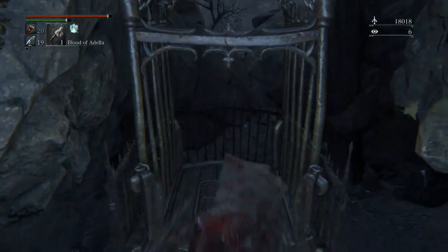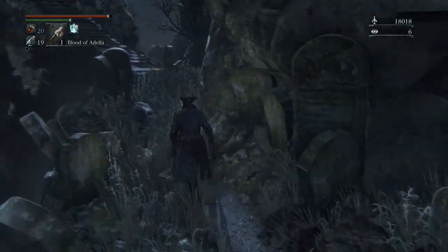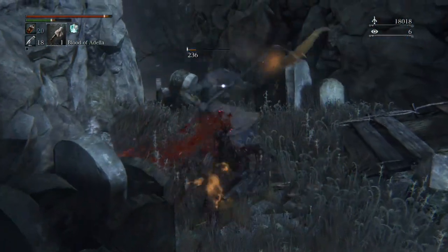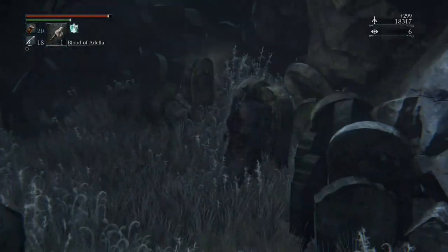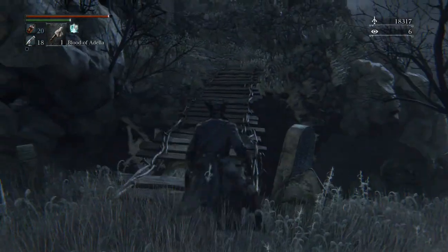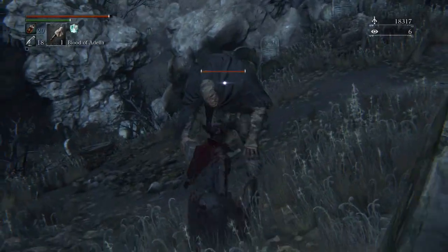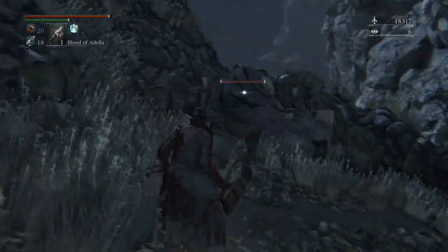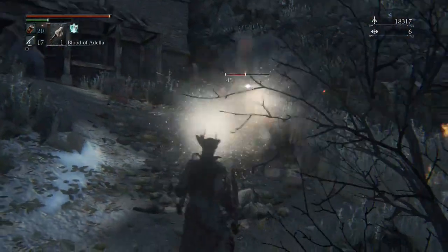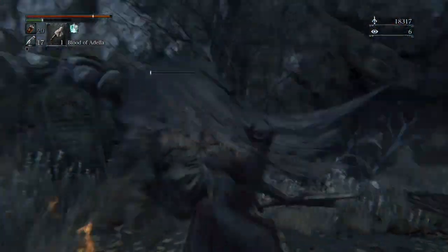This is the elevator Tony was talking about — it goes down and takes you back to that window with the lantern where they can give you the tonsil stone. Now, this particular enemy on the rooftop — just roll past her. The important thing is just to know she's there and be wary, because if she takes you off guard you're getting launched off the edge. She has a running shove attack — if it hits you twice, you're definitely going off the side of the cliff.